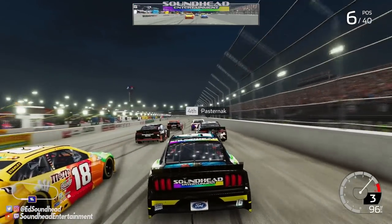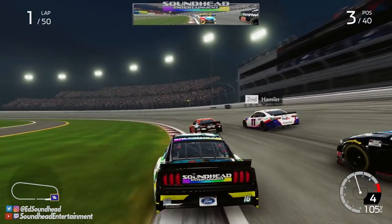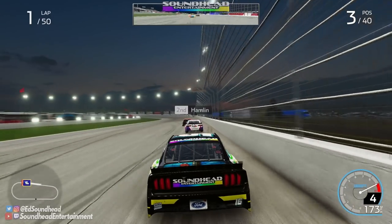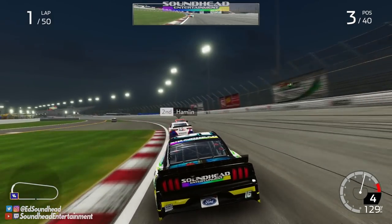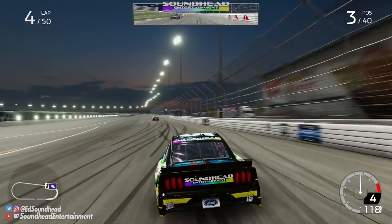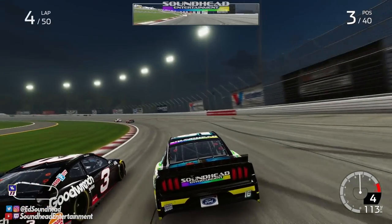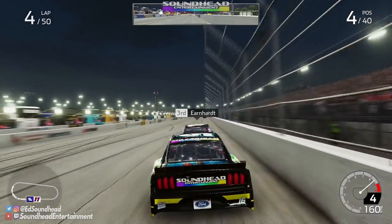Dale Earnhardt starts right in front of us. Going into the first corner, we get underneath him — we've got him in a YouTuber sandwich! Dale cannot stand the content creators; this is out of his era. He goes backwards, and we get out to a crack and move up to third. Hamlin and Truex are old and strong into the corner. Then here comes Dale back — get your thumb off the circle button! He squeeked in. What an honor to just get sunned by Dale Earnhardt — that's iconic.